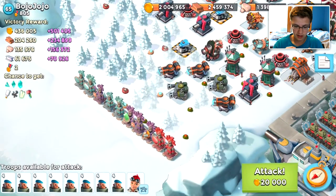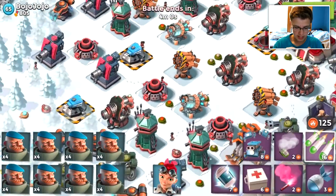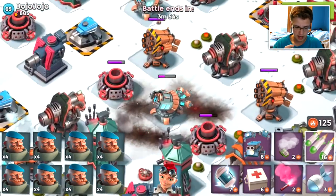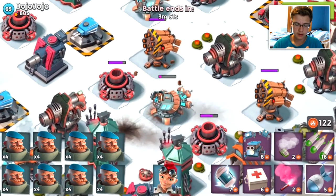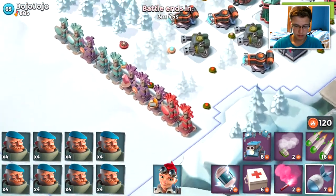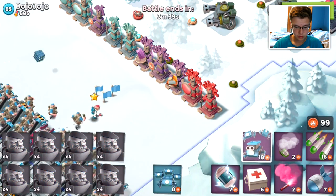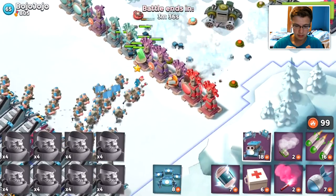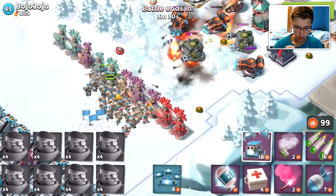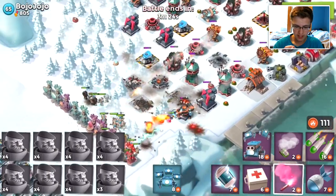I guess we're just gonna have to bulk up and start attacking some player bases. Now, this person has a huge ice boost - he's taking advantage of his ice statues. He has four ice statues at 805 medals. Good for you, Bojojojo - I hope that's how you say it. We're gonna place Everspark, place our Grenadiers, and place two swarms of Critters to try and take out some of the minitage on the beach. Then we will be able to outrange that Machine Gun, at least. Looks like we are able to, for the most part.